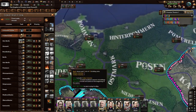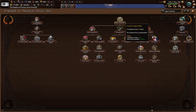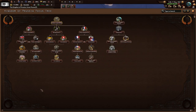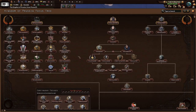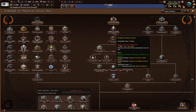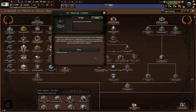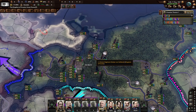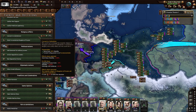Let's begin with the focus tree. We have Prussian Foreign Politics, Prussian Colonial Ambition — maybe we should grab a colony — and the Prussian Economy. I'll do the Prussian Economy focus. It says the Prussian economy has prospered under its own conditions, but we are falling behind in industrialization. A state that lags behind in economics lags behind in superiority — this we must recognize.